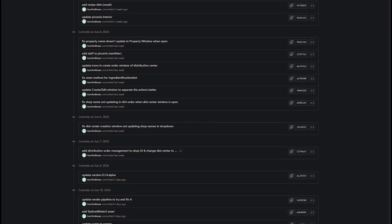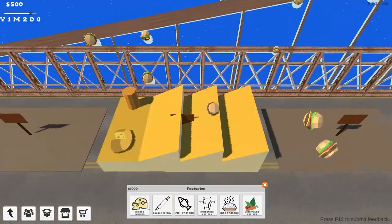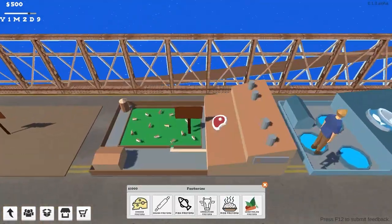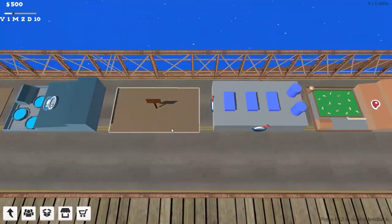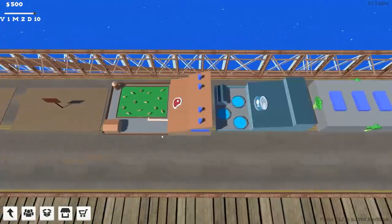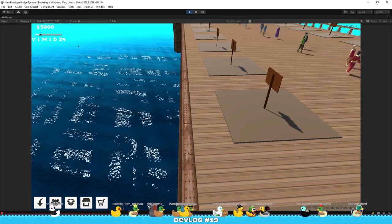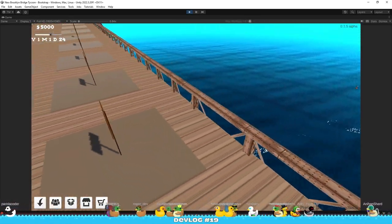Let's take a look at what changed during these past few weeks. The most exciting change was finally getting rid of the disgusting blue space water. Instead of trying to make the water shader myself, I decided to get an asset pack — paid a bit of money, but I think it's worth it. Because look at this water. It's much better than what I had before.